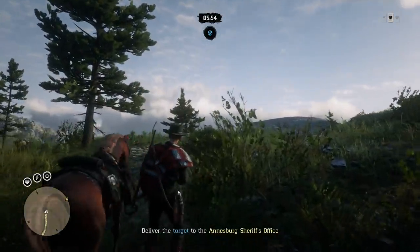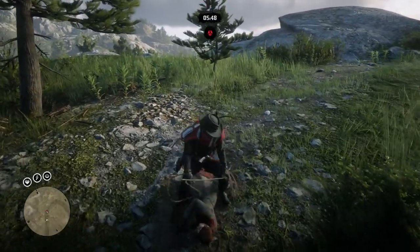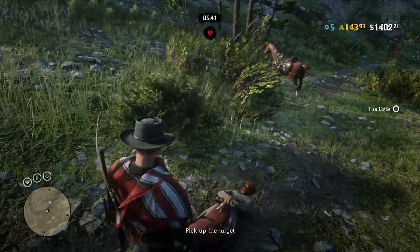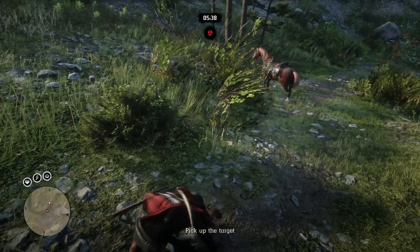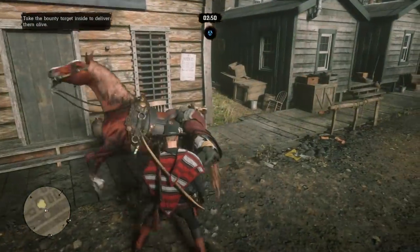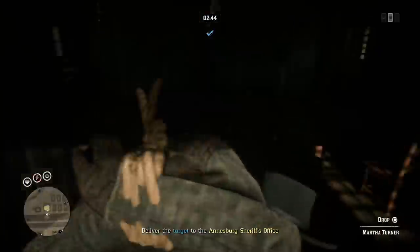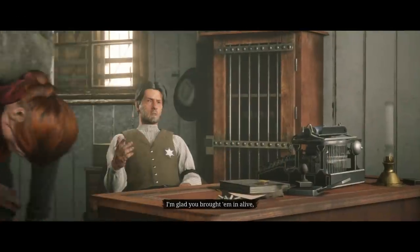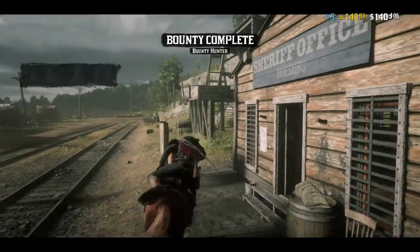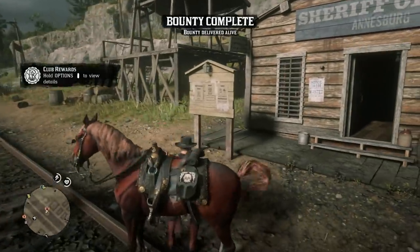A lot of you guys have also been asking how to prevent bounties from escaping — they always seem to jump off the back of your horse. There are two ways to prevent this. Number one would be to purchase the reinforced lasso, but not everyone might have unlocked it or have the funds. One thing you can do to prevent the person from jumping off 100% of the time is you have to hit them. The prompt doesn't last very long on screen, but for PlayStation, if you hit circle, you will actually elbow the bounty target and that will stop them from trying to escape.